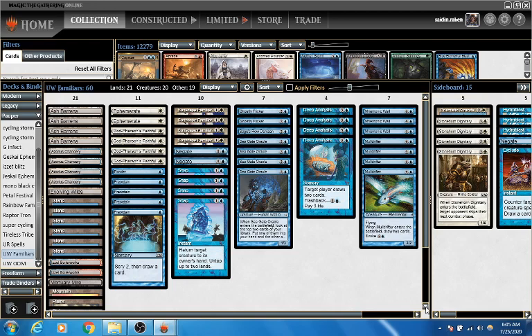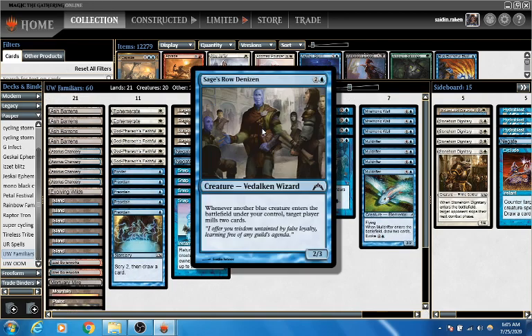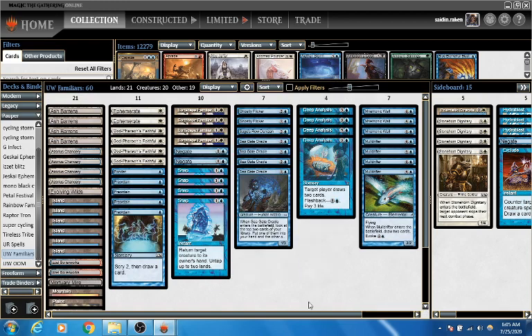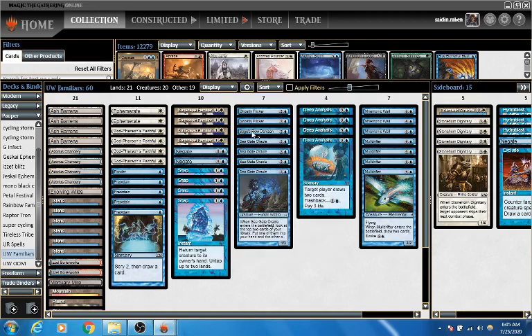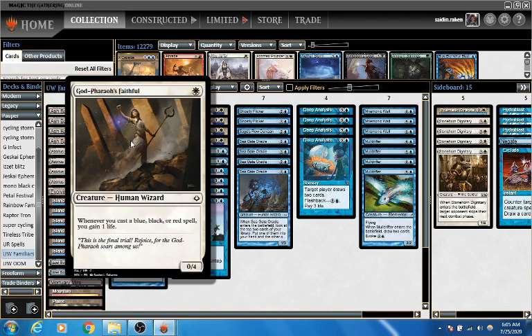We have pretty much the same game plan. Eventually we're going to land our Sages of Rodenizen, which allows us to mill our opponent. We do that by getting two Sunscape Familiars onto the board, one Mnemonic Wall, and using one Ghostly Flicker. Because two Sunscape Familiars reduce the generic mana cost, we can pay one with just one Island and flicker the Mnemonic Wall and the Island an infinite number of times. So that will give us infinite mill triggers with the Sages of Rodenizen, and we can also get infinite life in the same way, because it says whenever you cast a blue, black, or red spell you gain a life with Godfairos Faithful.